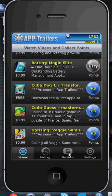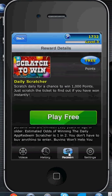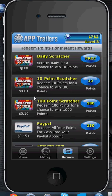What you're going to do is go ahead down to Redeem. Now they have this new scratcher, like a lottery ticket that you scratch. You have the daily scratcher which is free, the ten point scratcher for ten points, and the hundred point scratcher for a hundred points.